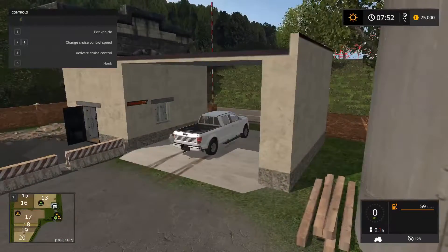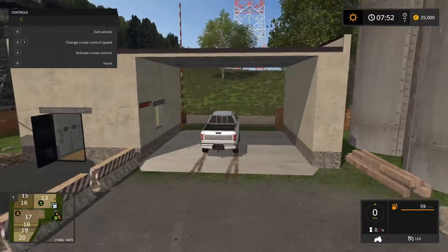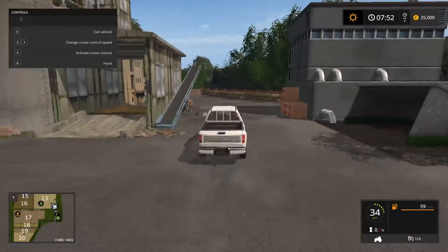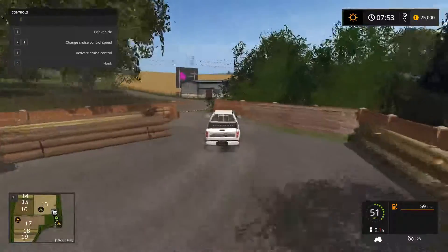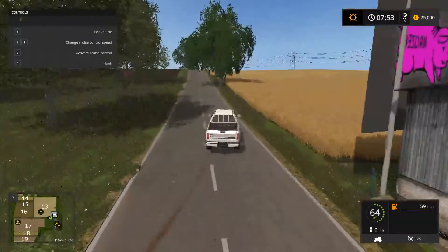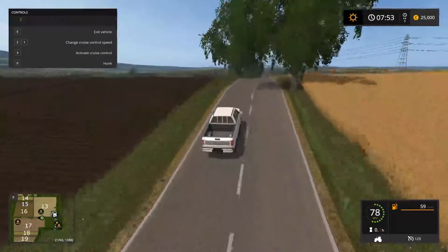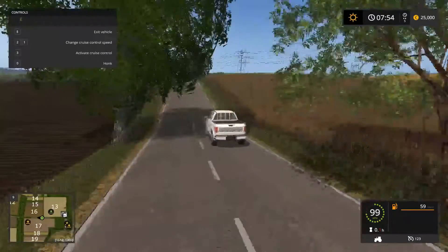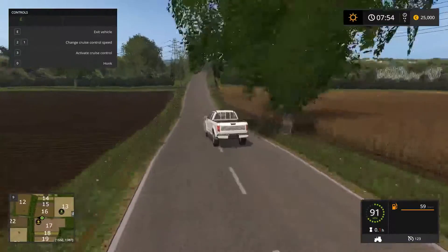There's a few issues on this map. So far I've not seen a vehicle buy and sell area either. As we're driving along you can see the graphic glitches being caused by the overlaying textures of those flat planes.